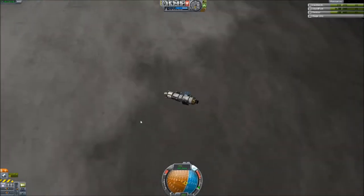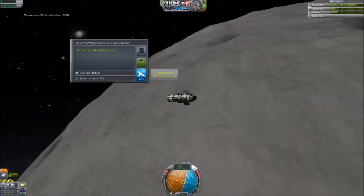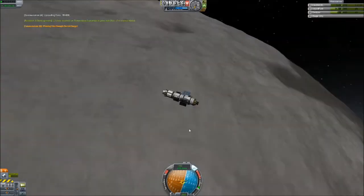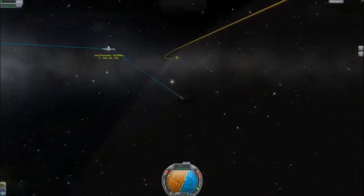I don't have mods or anything that give special communication features, but I do think it's worthwhile to at least send an automated probe to a planet before necessarily sending crewed flights to try and do something.